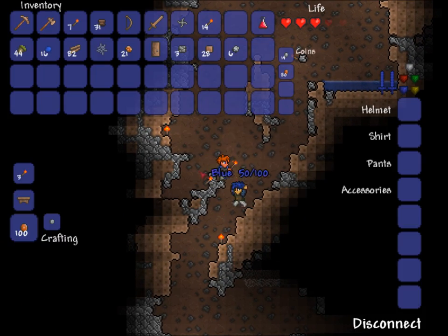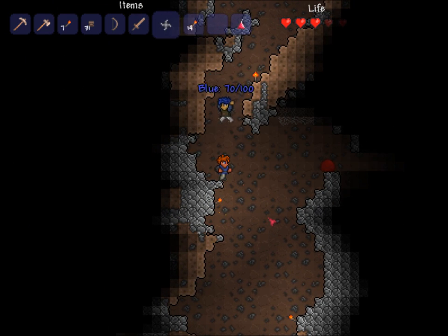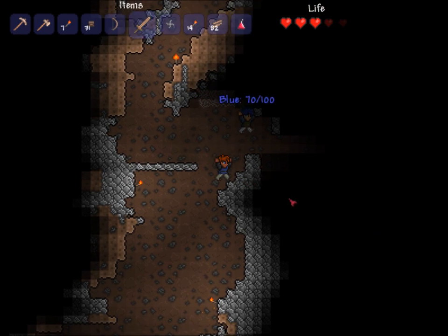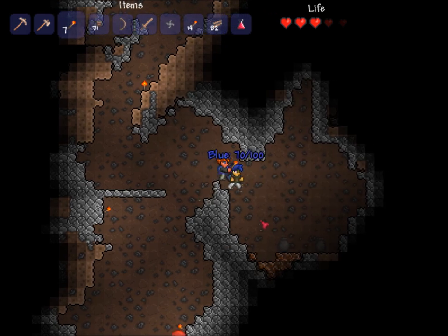We're going down here to see if I won't die from fall damage. I'll eat this mushroom. I think I'm going to make like a bridge. Hopefully there are treasure chests or a life crystal down here — those are nice too.